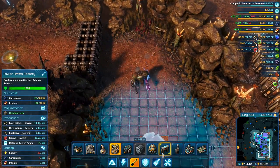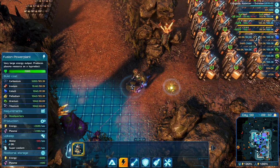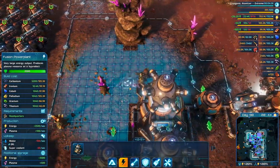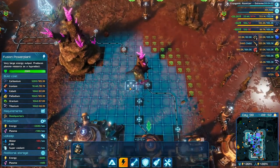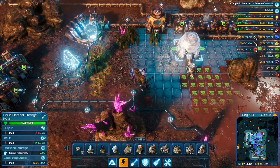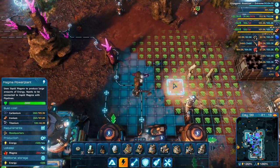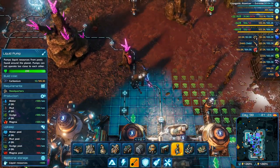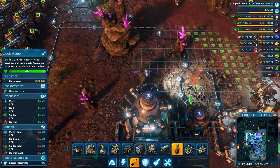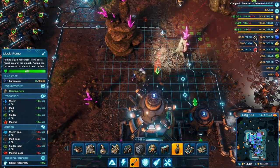We need some defenses over here now. The question is where do we have some liquid — we don't have any. This is 400, 400; this is 400, 400. We might be able to move this one over a bit and then get one down here, but I actually don't think so.